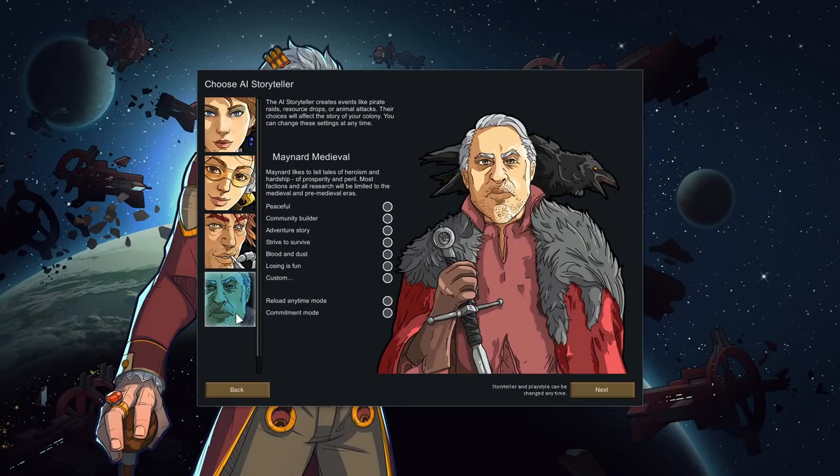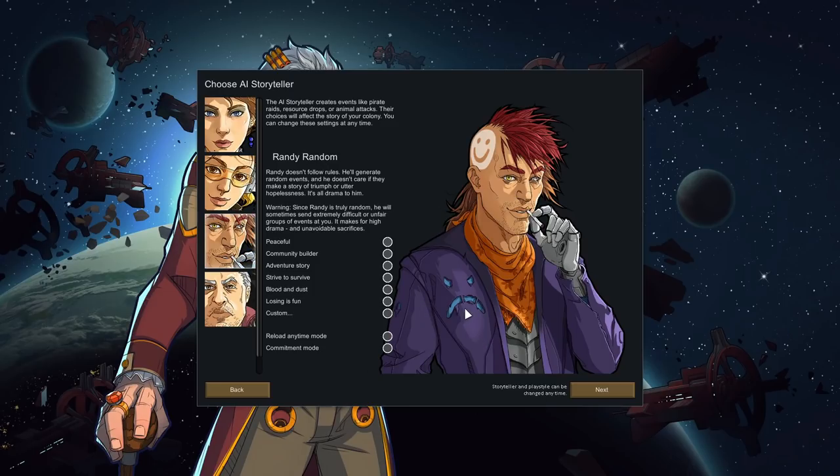Otherwise, you'll end up with Medieval pawns from your Renegade Lord starting scenario but enemies with machine guns. If you play with the rest of the mods I'm suggesting, those mods cap all factions at Medieval Tech regardless of Storyteller, so you could do a Randy Medieval colony if you wanted.